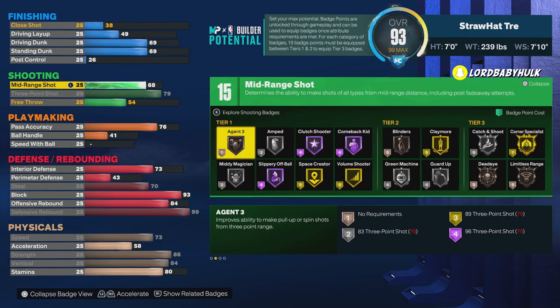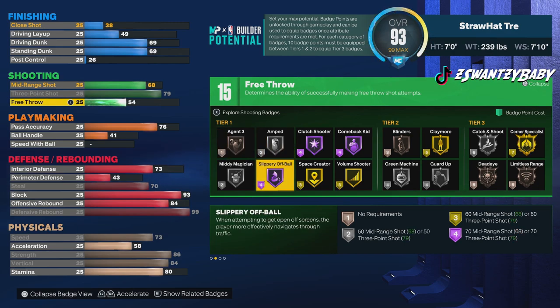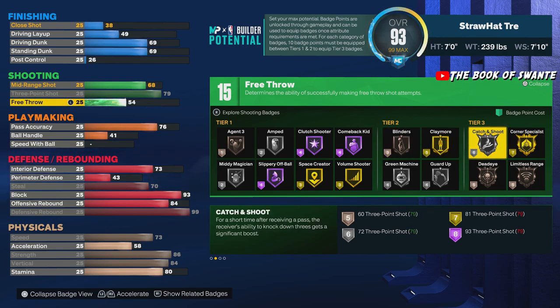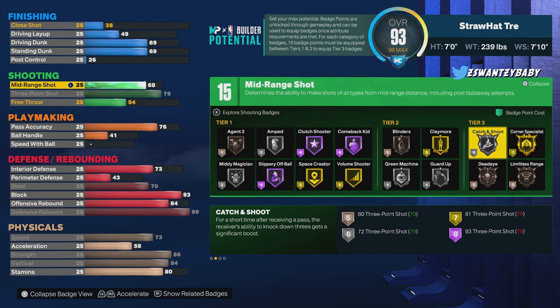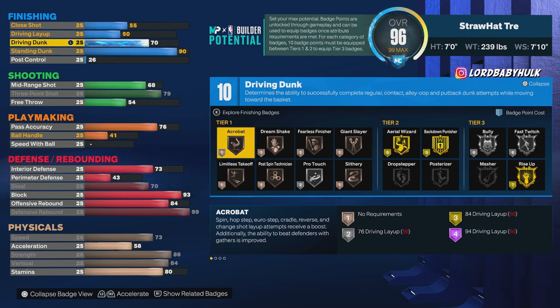We got a 79 three-point rating and a 68 mid. Good enough to hit with, free throw is a little low but you can still hit with it, and you can adjust some things if you want to get the free throw up. You got bronze agent threes, volume shooter, green machine, claymore, catch and shoot. You're gonna need to add badges to the shooting to get catch and shoot. And by the way, you're gonna have sharp takeover on this build — crazy right. 90 standing dunk, gold rise up, quick drops.